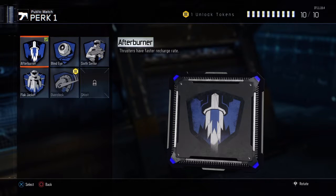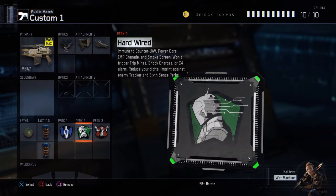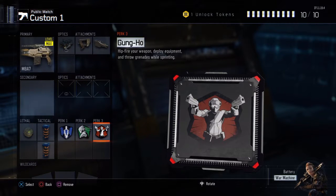For perk 1, I have Afterburner, because if you're like me and tend to rely on your thrusters a lot, that helps. For perk 2, I have Hardwire to keep my map clear from counter UAVs and stuff. And then for perk 3, I have Gung-Ho.